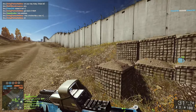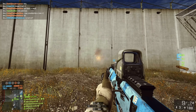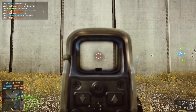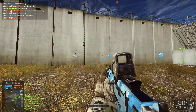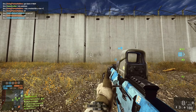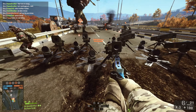The next thing they finally changed was the hipfire-to-ADS accuracy bonus. So right here on the right I hipfire the gun, and on the left I start hipfiring then go ADS afterwards — I actually get higher accuracy than before. Before, those two patterns would have been the same, but now they finally fixed that issue and you actually get better accuracy when aiming down sights. You can see the two accuracy patterns are significantly different, and yeah, it's just the way it's supposed to be.